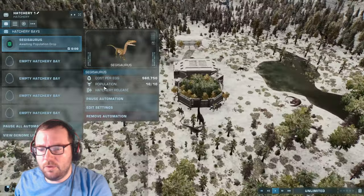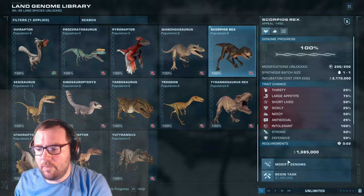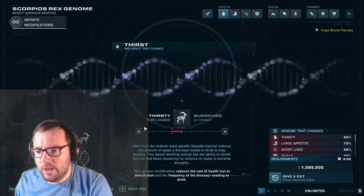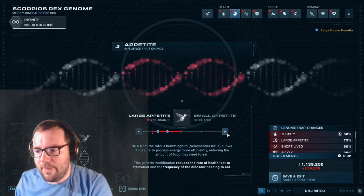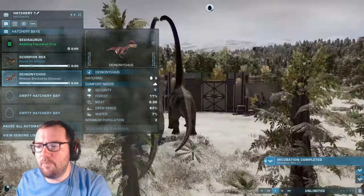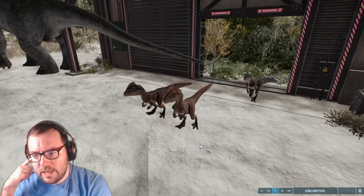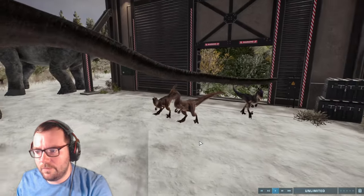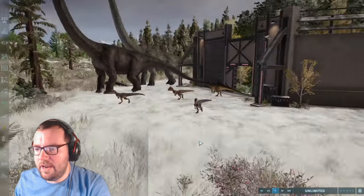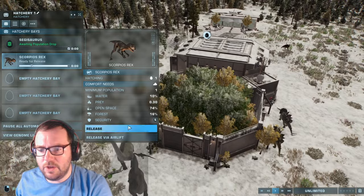We'll throw two carnivores in here. Let's get the Scorpius Rex out of the way — I'm going to give them a 50% chance of negative traits because they're hyper-aggressive, and we're just going to get the one. We're looking at competition here. Let's release the Deinonychus — another small carnivore that can compete with the Concavenators and the Monolophosaurus. And the Scorpius Rex.